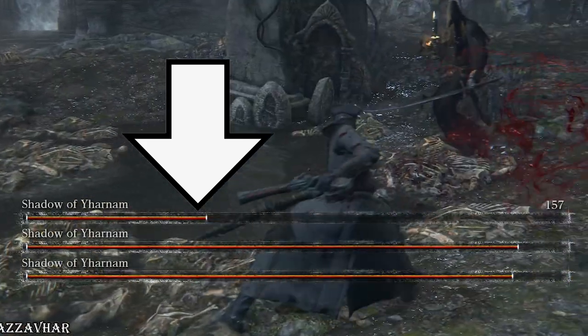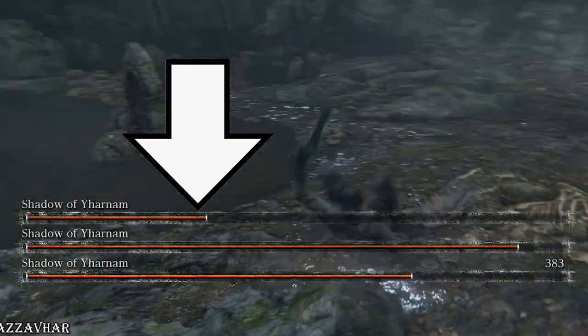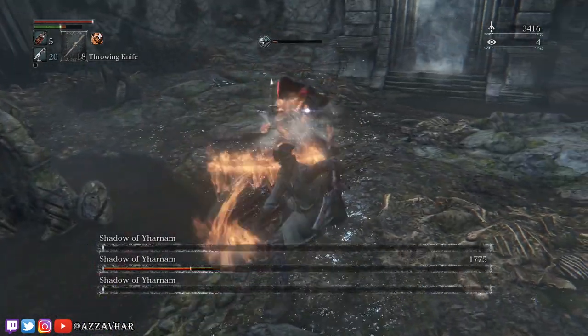With this fight, just be very careful with the amount of HP that you reduce, because that 30% point is crucial to making this strategy work. With a bit of practice, time, and patience, you should have this fight mastered in no time.